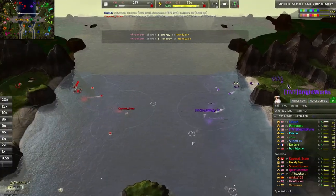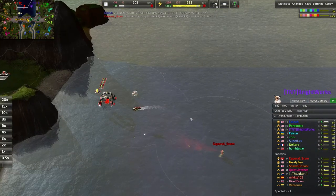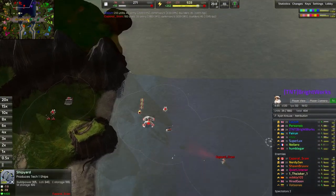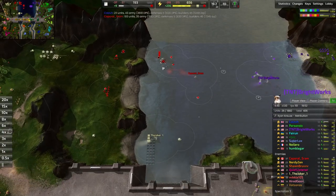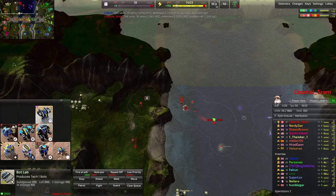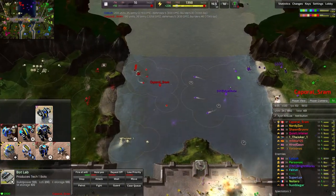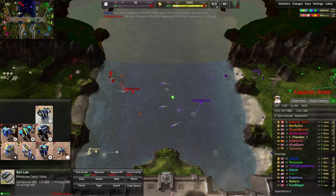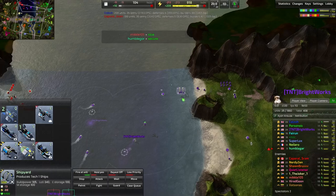Dolphin vs Dolphin here. As you can see, me and Kaporal Sram have both gone for the navy bay. He still has a bot lab actually — I wonder how he afforded that. Somehow affording a naval bay while also affording the units from it — quite interesting.